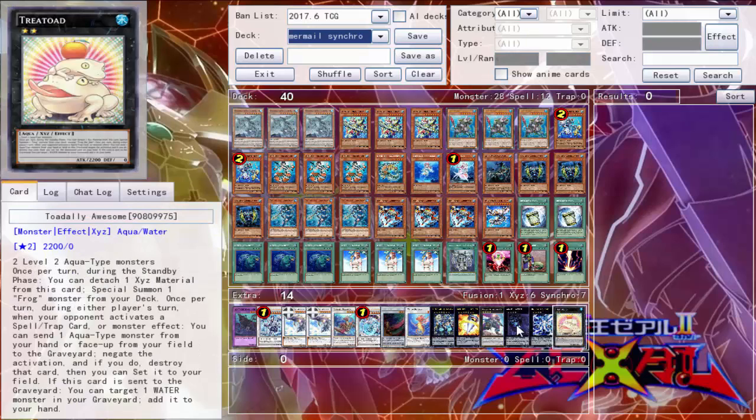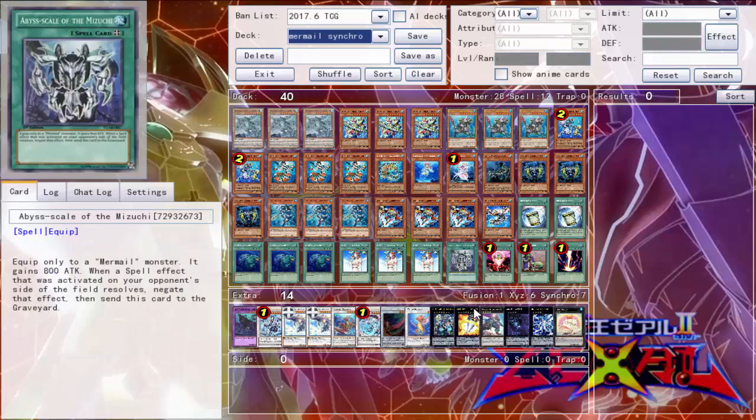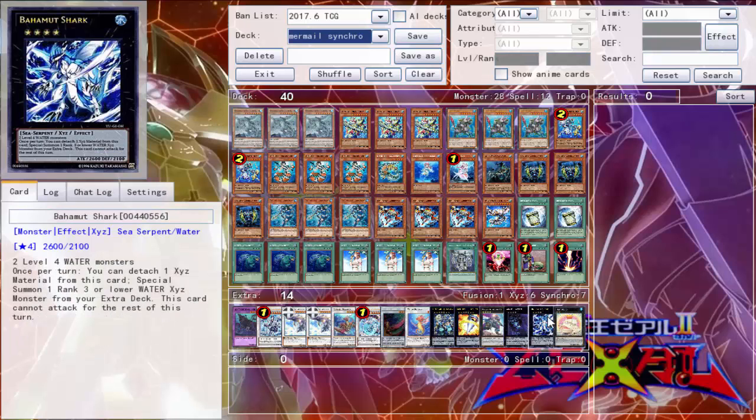Moving on to the Xyz monsters, we have one Abyss Dweller — it's a Mermail deck, you're gonna have rank sevens, and Abyss Dweller is one of the best ones. One Number 11: Big Eye — rank seven, which you can make with Tusk and Megalo, and you can detach to steal your opponent's monster. For rank fours we have one Castel, one Abyss Dweller, and one Bahamut Shark. This is more so for current format than link format, but you can still use it in link format — you just have to have a link monster out first, since his special summon requires link markers. Then one Toadally Awesome to be summoned off Bahamut Shark.